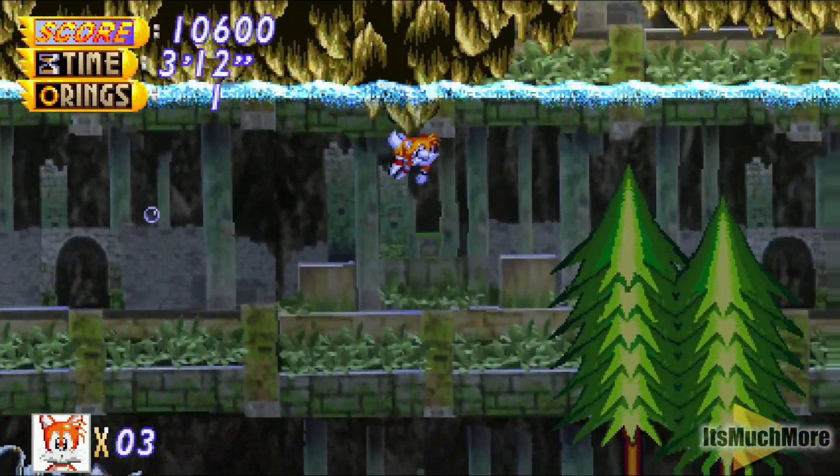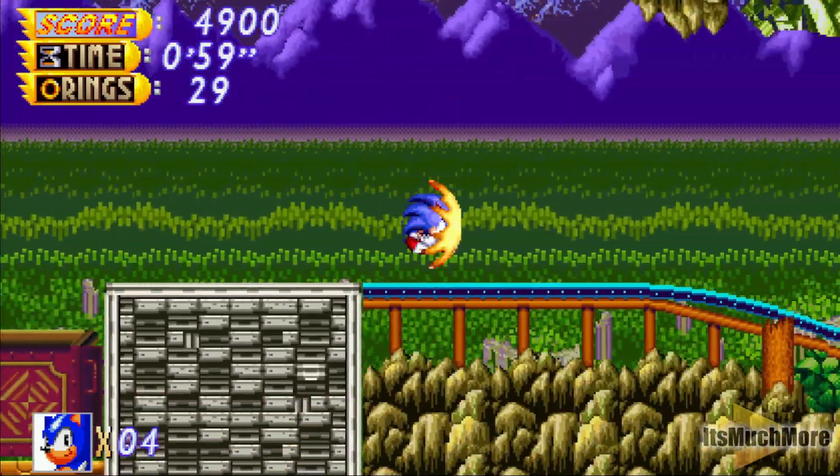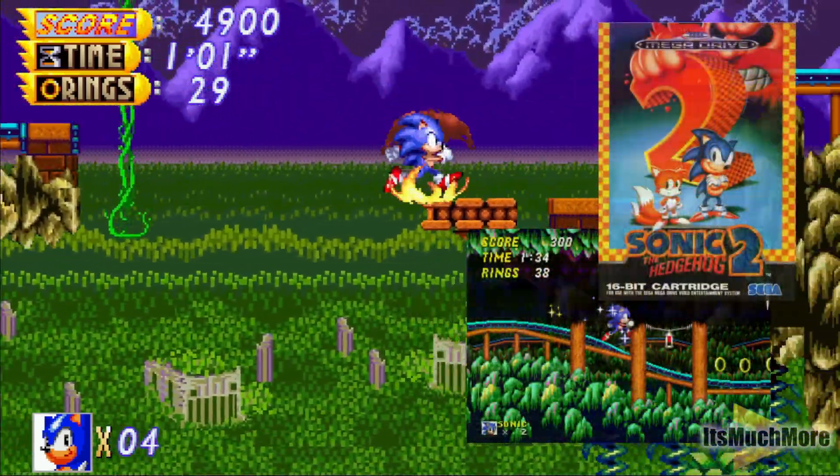As you'd expect, there's underwater parts of the game. There's also the jump abilities — here you can see the fire ability. Familiar environments; this one can be found from Sonic 2.